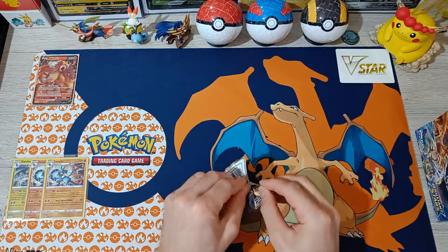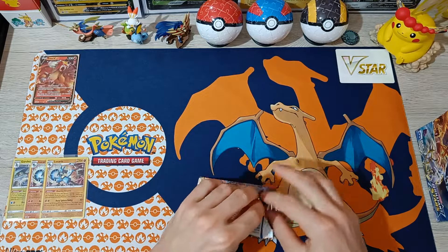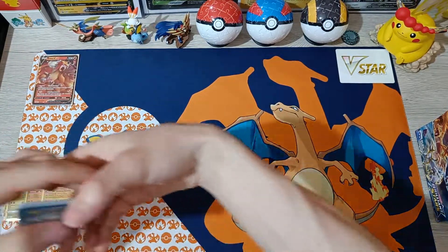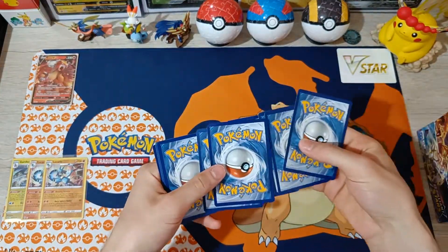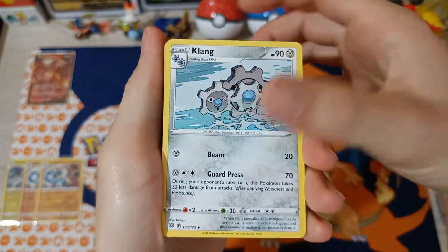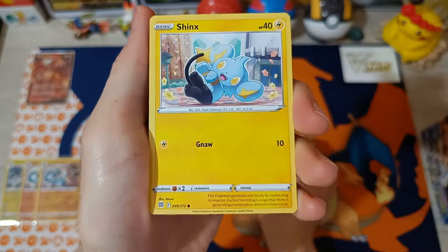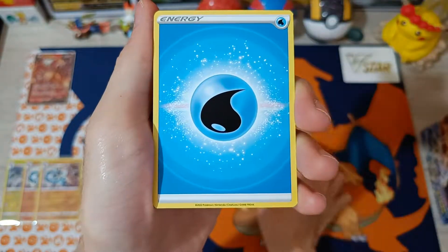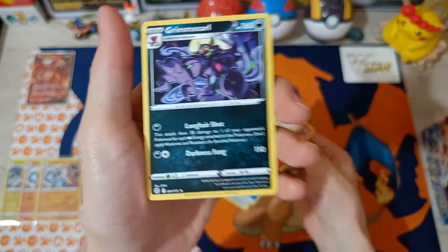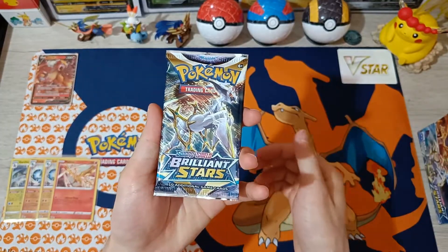Number 8 with Charizard: Kling, Cynthia, Torkoal, Starly, Spiritomb, Shanks, Military Energy, Reverse Rare Moltres, and Grimmsnarl non-hollow. Moltres!